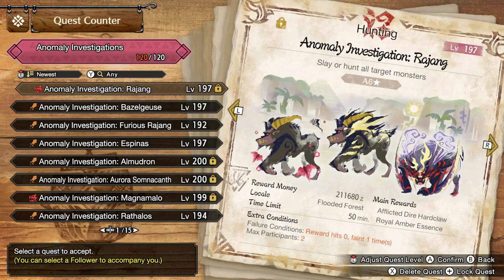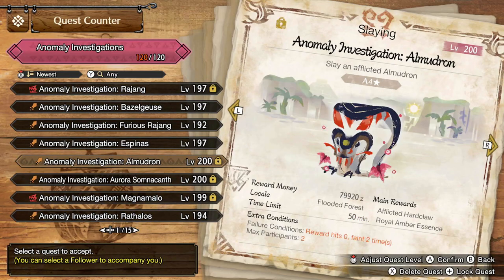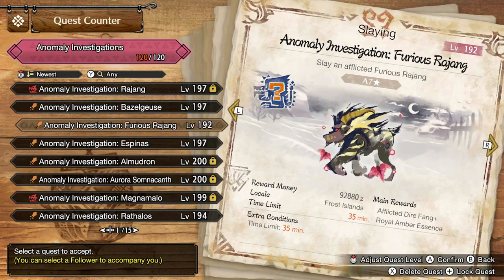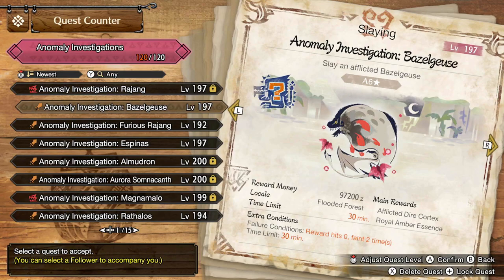You're able to go through different investigations, grind them until you unlock the ones you need. You've got Hard Claw, Cortex, Fang Plus — each one has a different reward. The higher the level number, there are different tiers of rewards, as I showed with the downgrade. There are also specific monsters tied to specific rewards. For example, Afflicted Dire Cortex is one of the last parts you can unlock, I believe at around Anomaly Investigation level 181 — so very late in the game. That's quite a lot of quest grinding.